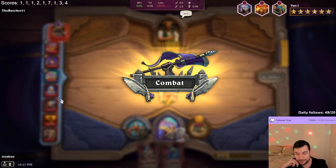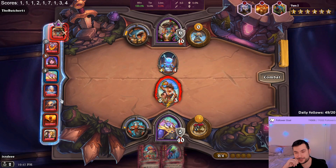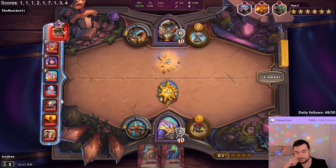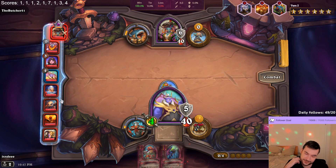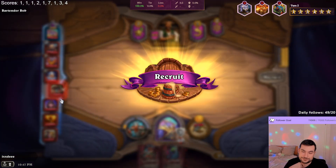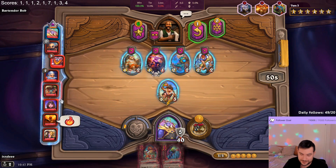You probably play normal curve on this hero, and then you power level to 6. You level on 7 gold, 8 gold, 9 gold and 10 gold. Just go to 6. And when you are on 6, that's where the game starts.